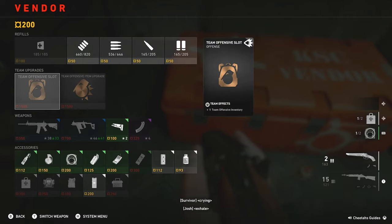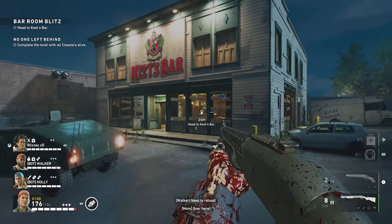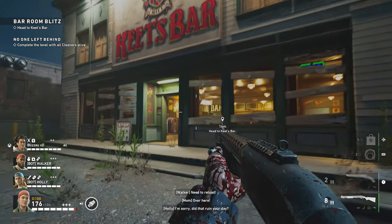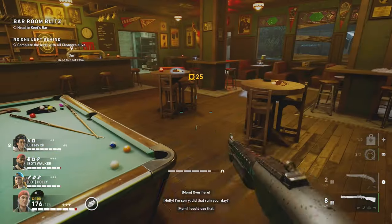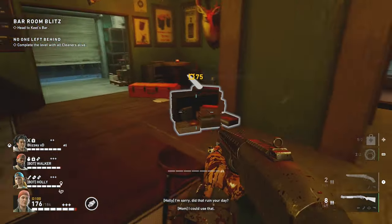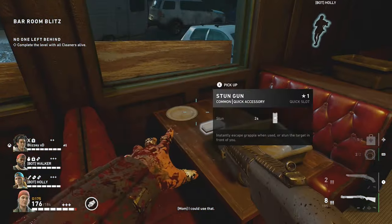However, these team upgrades in the vendor are random each time you load into the level, so you might have something else, but you'll still be able to do this strategy without those two team upgrades — they definitely make it a lot easier. Just make sure you buy the razor wire and this strategy should still work. If you want, you can reload the chapter and the team upgrades should change each time, so hopefully you'll get lucky enough to get those two.